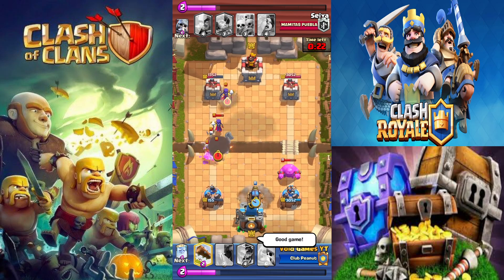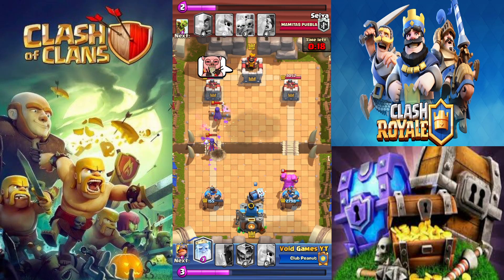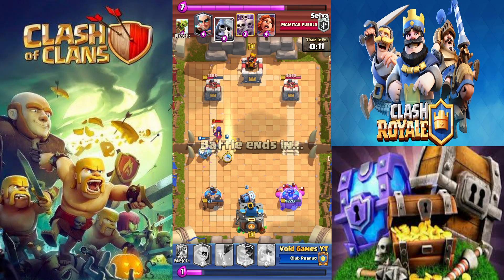You guys can see just the absolute utter defeat I'm facing right now. So I got a super nice log prediction there, which is probably what ended up winning me the game. The Witch just hit my tower as well, took it down to 21 HP.